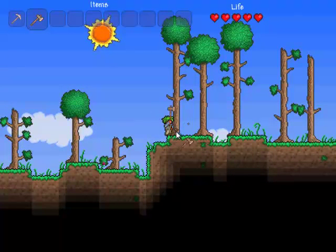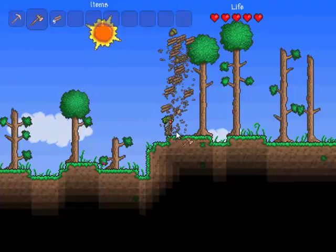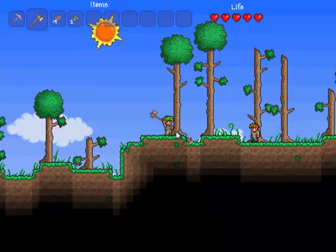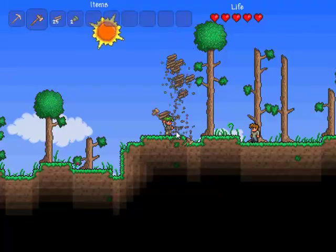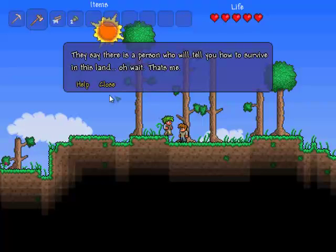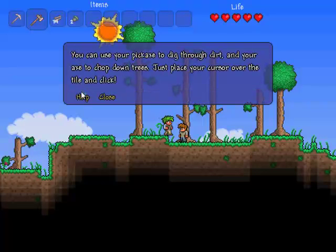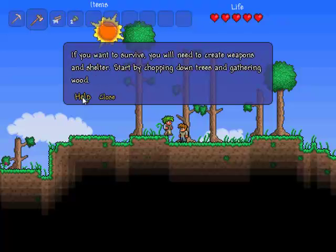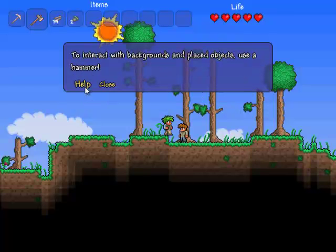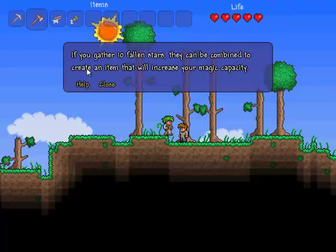The game starts off — I kind of like how it starts with no explanation, but you kind of know what to do. You've got an axe, you've got trees, use the axe on the trees. The game also gives you a guide, but he's extremely useless. He just gives you completely random advice. Clicking through all of it is painful, especially because his dialog window keeps resizing, so if I just want to click through, I have to move around.